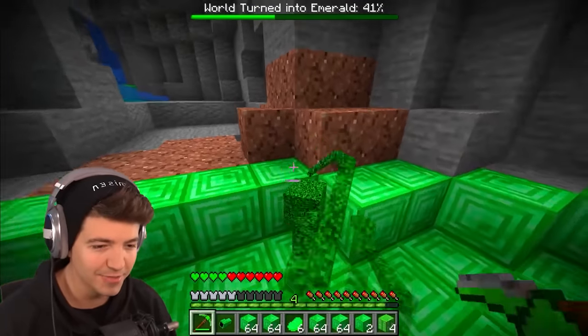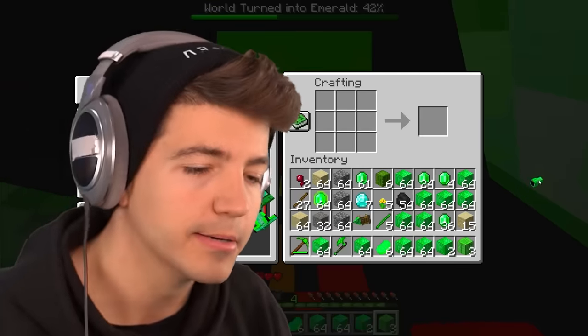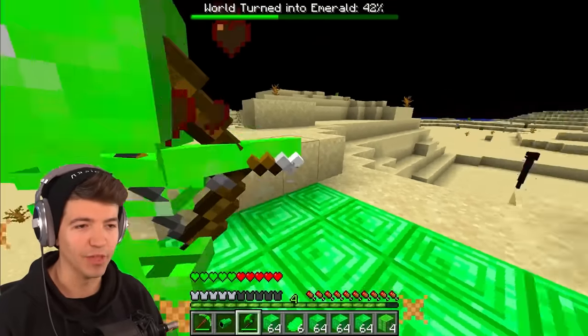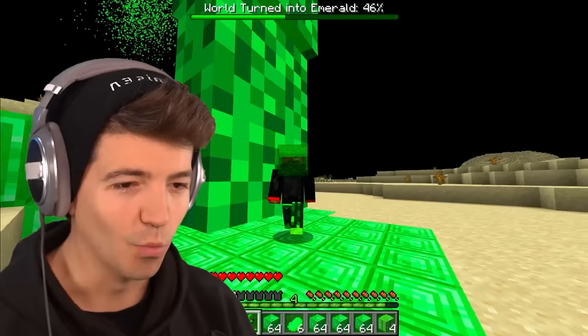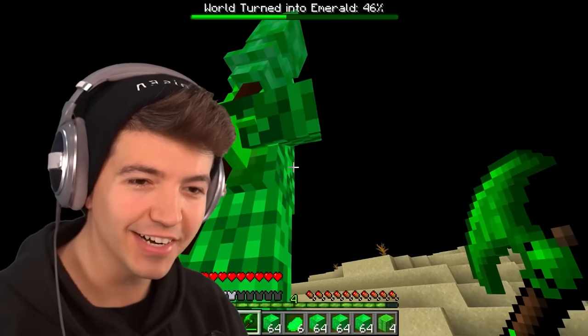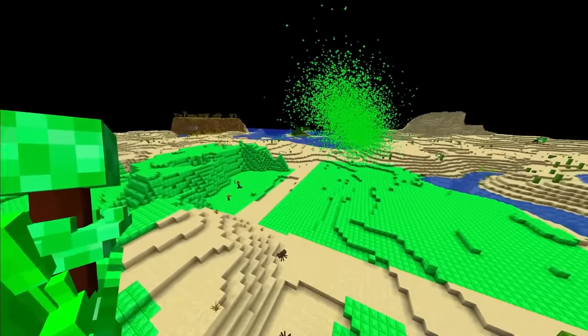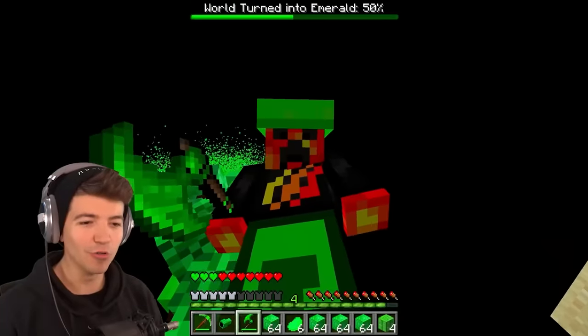Maybe I should make the emerald axe that deals 45 attack damage — that might have been smarter. This thing is so powerful it one-shots mobs. One left — what just happened? What did we just spawn? Is this a giant villager? We have a giant emerald something — he just turned the world into 50 percent emerald with one hit!